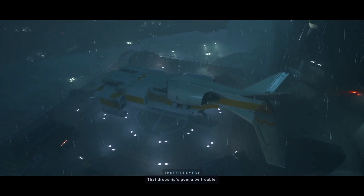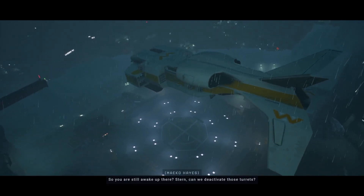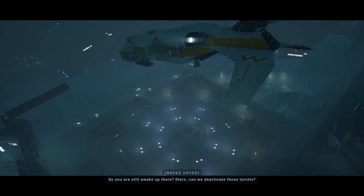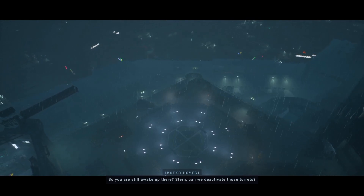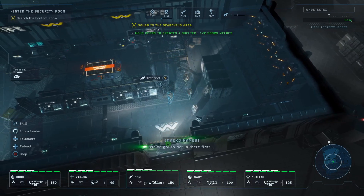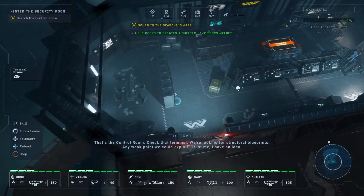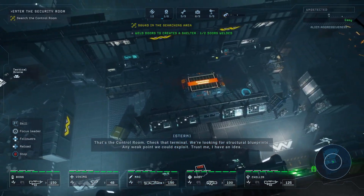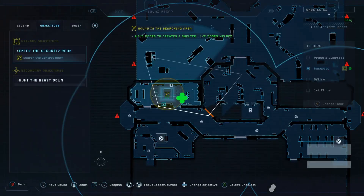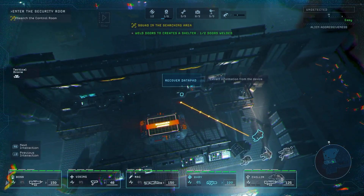That dropship's gonna be trouble. 'Not if you shut off the anti-air turrets so I can swing by.' So you are still awake up there. Stern, can we deactivate those turrets once we're in the security room? Sure thing — we've got to get in there first. That's the control room. Check that terminal — we're looking for structural blueprints, any weak point we can exploit. Trust me, I have an idea.